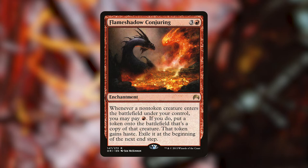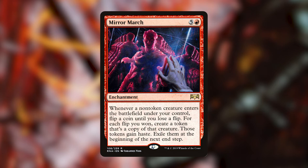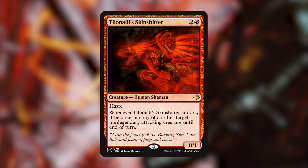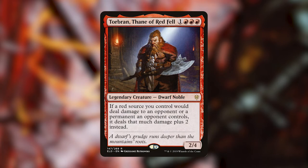Mirror March — whenever a non-token creature enters the battlefield under your control, flip a coin until you lose; for each flip you won, create a token copy of that creature with haste, exiled at the next end step. Neheb, the Eternal — afflict 3; at the beginning of your post-combat main phase, add red to your mana pool for each 1 life your opponents lost this turn. So envision smacking in with Blightsteel Colossus, taking out a player, and having Neheb — now you're adding 11 red mana to your pool. Tilling Olly, Skinshifter — haste; whenever it attacks, it becomes a copy of another target non-legendary attacking creature until end of turn. Gimli — if a red source you control would deal damage to an opponent or permanent, it deals that much plus 2 instead.